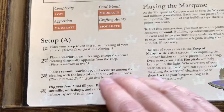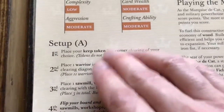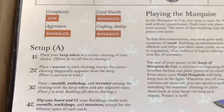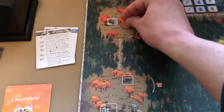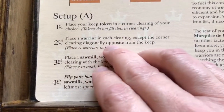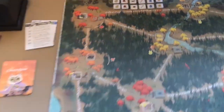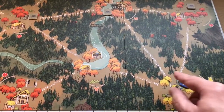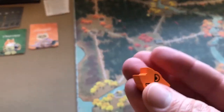For the Marquis de Cat setup, place your keep token in a corner clearing of your choice. Then place one warrior in each clearing except the corner clearing diagonally opposite from the keep. So with the keep in one corner, every other clearing gets a warrior except the diagonally opposite one — that will be 11 warriors.